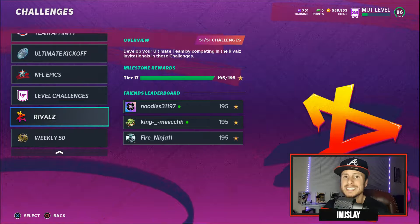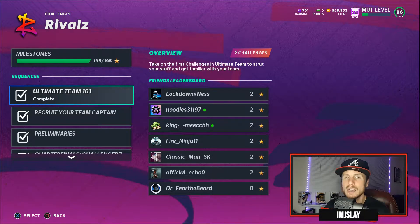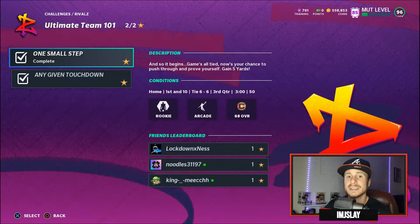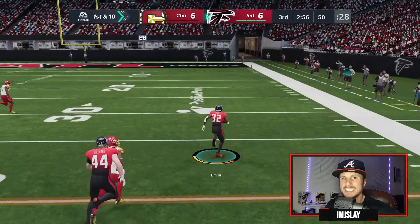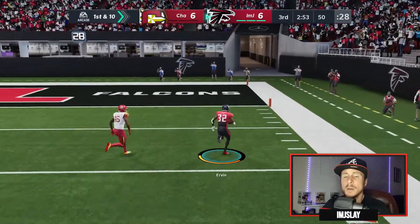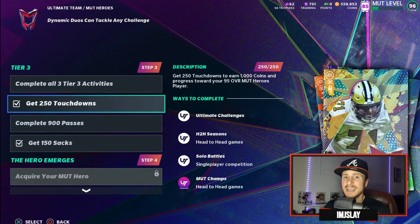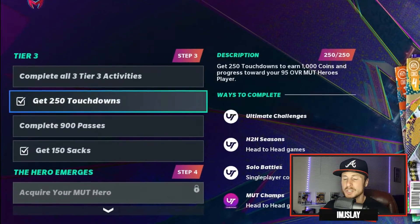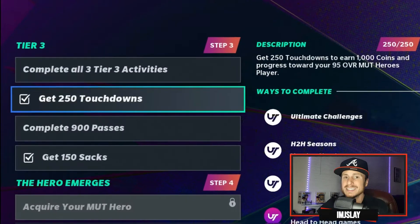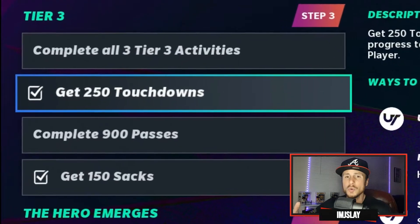As far as the rushing ones go, you can literally do the same rushing challenge over and over again. In the first rivals one, you start at about the five-yard line, go in for a touchdown — that's going to get you the win, six points, and about 45 to 50 yards. That's going to allow you to work towards all three of those activities. You've got to have a certain amount of touchdowns, so getting touchdowns is working towards two categories — and when you're completing passes for yardage you're working towards categories there too. You really only have to do a couple of challenges in order to do this.